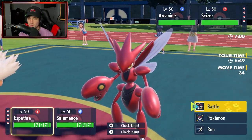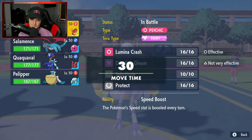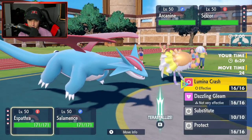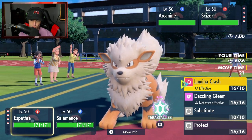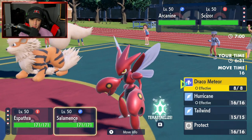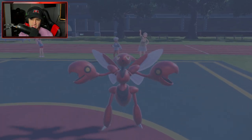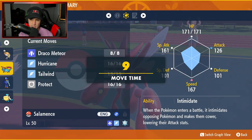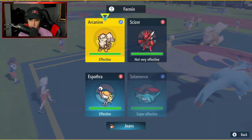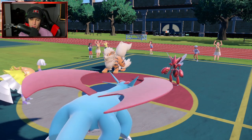Scizor's Bug type looks a little scary - I could Protect and just take a straight Speed Boost. Espathra wants to Protect here. Let me check speed real quick - I know we have about 10 seconds. Speed is 160, so speed is fine and I don't really think we need Tailwind for the rest of the squad. I think I'll just Draco Meteor and swap Salamence regardless.